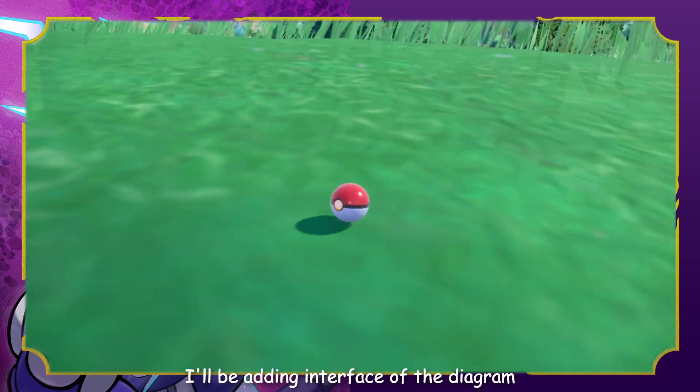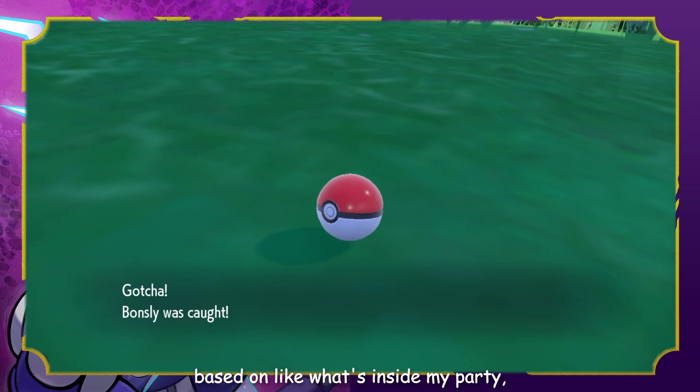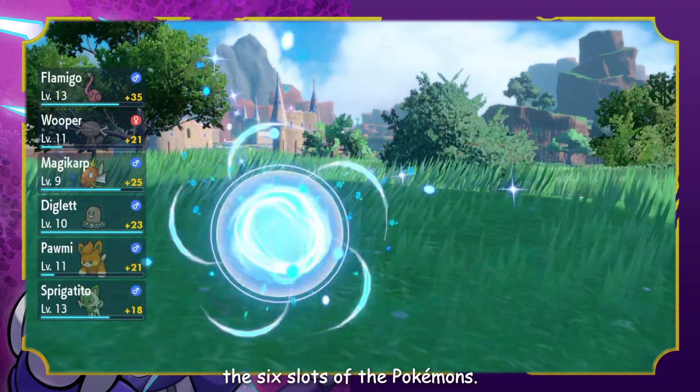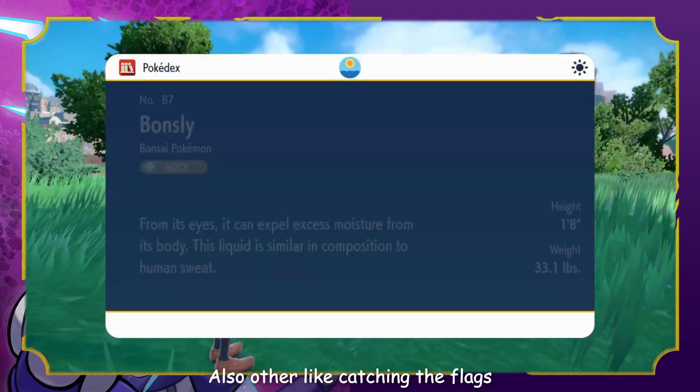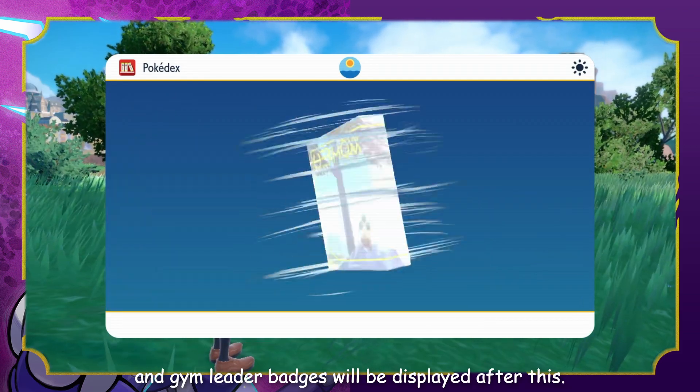Starting this episode, I'll be adding an interface of the diagram based on what's inside my party - the six slots of the Pokémon. Also other things like catching flags and gym leader badges will be displayed after this.